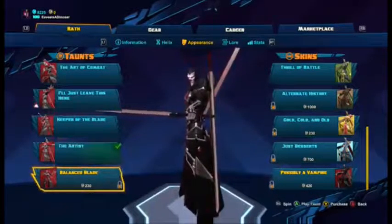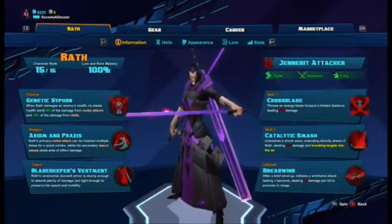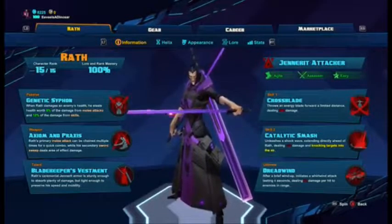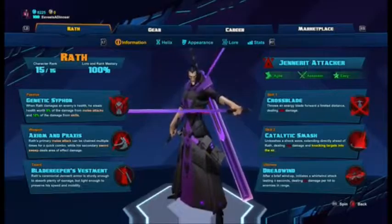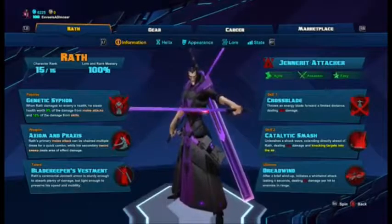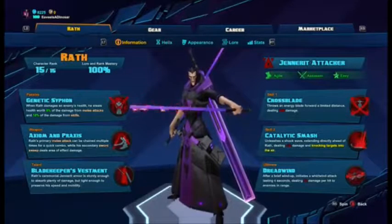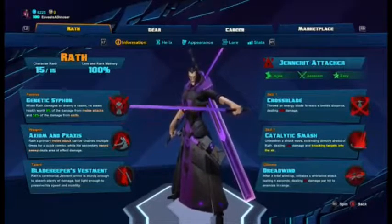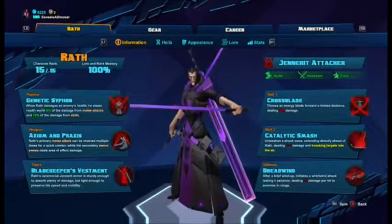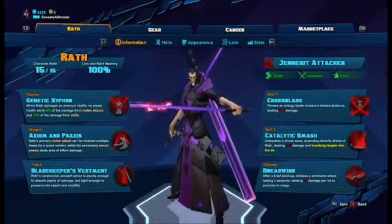Now for his information. His passive skill is Genetic Siphon: when Wrath damages an enemy's health, he steals health worth 8% of the damage from melee attacks and 10% from skills. His primary melee attack chains into a quick combo while his secondary sword sweep deals area-of-effect damage. His talent is Blade Keeper's Vestment — ceremonial armor sturdy enough to absorb damage but light enough to preserve his speed and mobility.